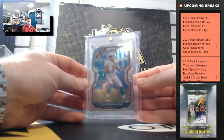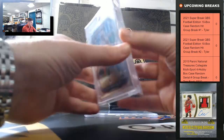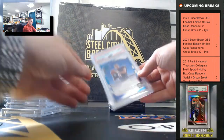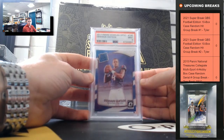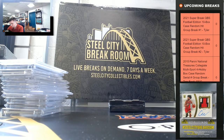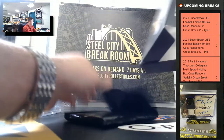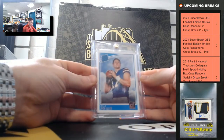Tua Tagovailoa — a nice base Prism rookie. Deshaun Watson, the Optic Rated Rookie, PSA Mint 9. And a Rated Rookie, Josh Allen. So we have two Tom Bradys in there — let's go five times to match them up.